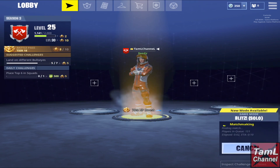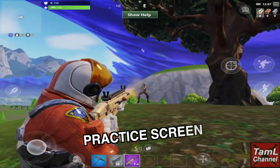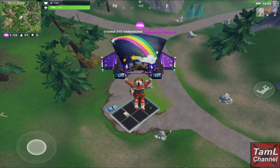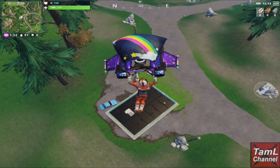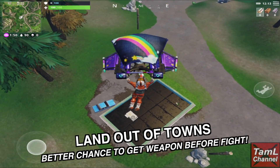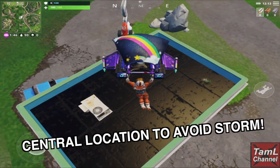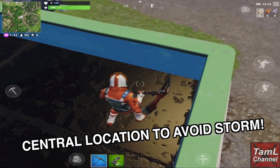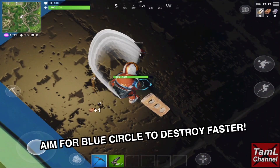You get sent to a practice screen where you can practice jumping and firing. My first tip is to land out of town in an isolated building, as you're more likely to grab a weapon before getting into a fight. Also choose the central area so that you're safer from the storm — you can aim for the blue circle to destroy stuff faster.